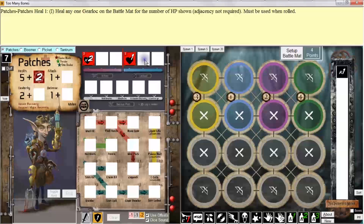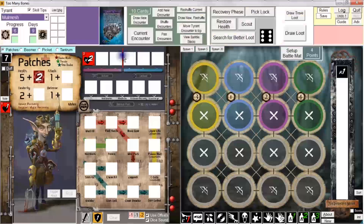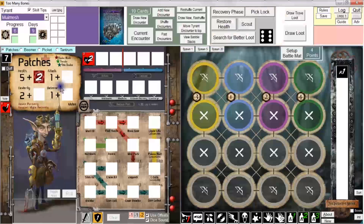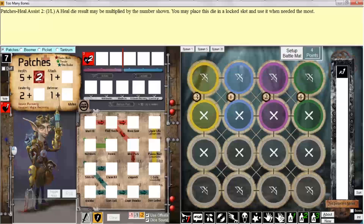So as you can see, you can do all sorts of things. Once a die is up in an active slot or a lock slot, generally speaking, right-clicking will automatically exhaust the die. It accomplishes the same thing as dragging and dropping it into the exhausted area of your player mat.